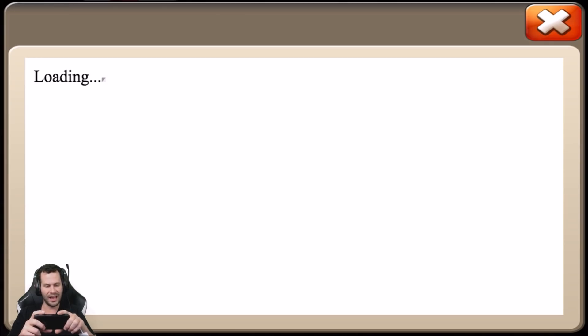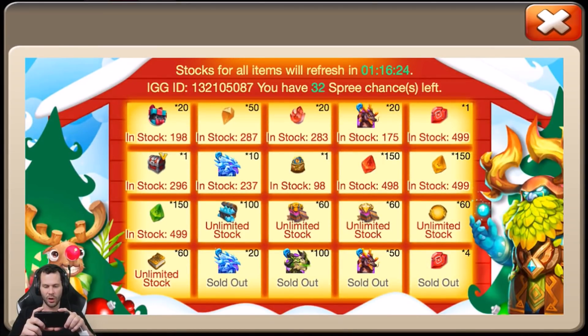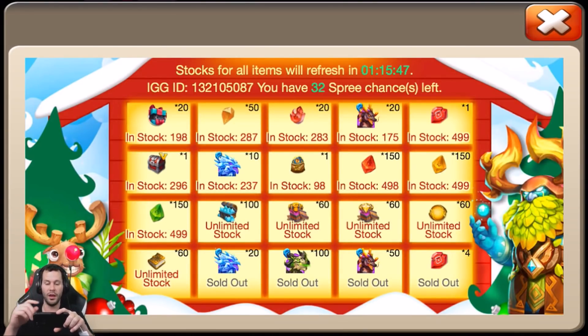Let's check out the shop. Wow, quite a bit of good stuff here — some things already sold out, and the shop doesn't refresh for another hour and 16 minutes. If you come to the shop early you can basically get a Skelly for 20 bucks, that's not bad. You can get a Levanica for around 40 bucks if you're lucky, and four of the 50-pack of soul stones. You can also get four level nine talent ruins, which is pretty big.